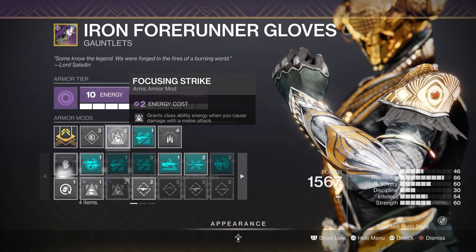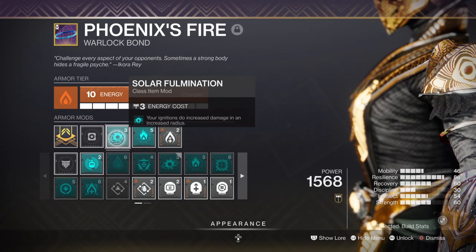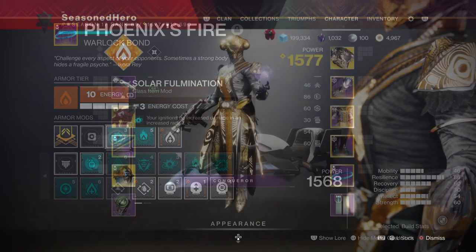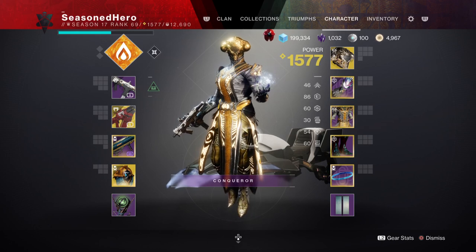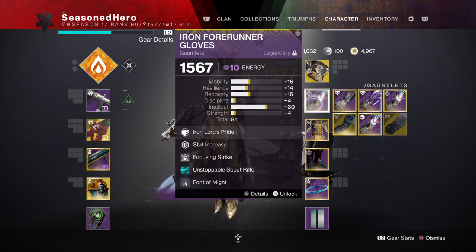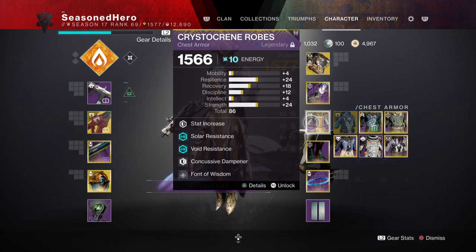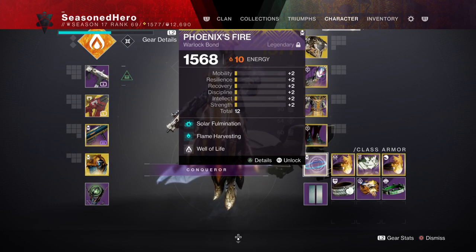We also have Focusing Strike for getting class ability back via melee kills, and Solar Formation where your ignitions deal increased damage and increased radius. Here are the mods all combined into a list for quick viewing: Head — Resilience, Harmonic Cipher, Dynamo, Battle for World. Arms — Resilience, Focusing Strike, Font of Might. Chest — Resilience, Armor of the Dying Sun, Cauterizing Flame, Font of Wisdom. Legs — Resilience, Absolution, Melee Wellmaker. Bond — Solar Formation, Flame Harvesting, Well of Life.